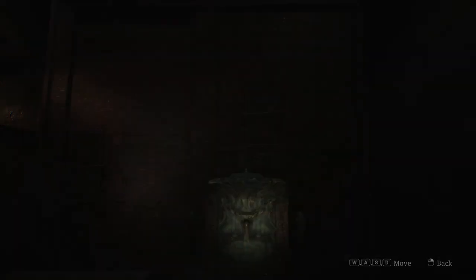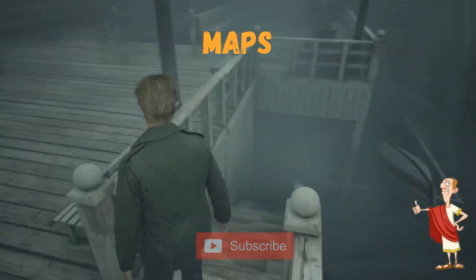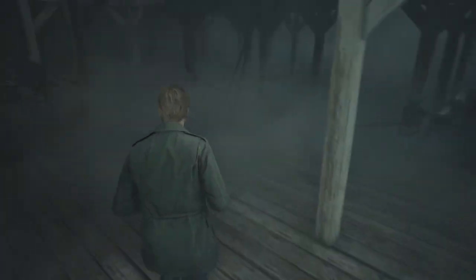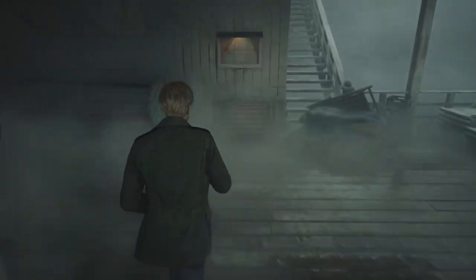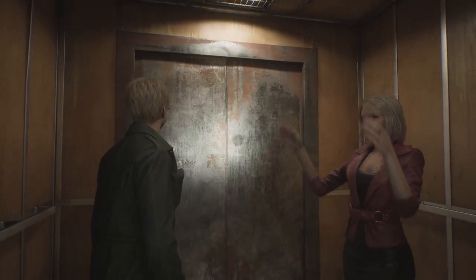Another aspect I truly appreciated in the original, and am pleased to see retained, is the inclusion of interactive maps for different areas. James takes the initiative to mark important locations and blocked paths himself, and there's a unique satisfaction in watching the map gradually fill with highlighted spots and labels. A major benefit is also the absence of guidance for the player. Unlike many modern game protagonists, James doesn't whisper solutions to himself, and if Maria is with us, she refrains from offering any clues as well — a refreshing change reminiscent of the classic Silent Hill experience.